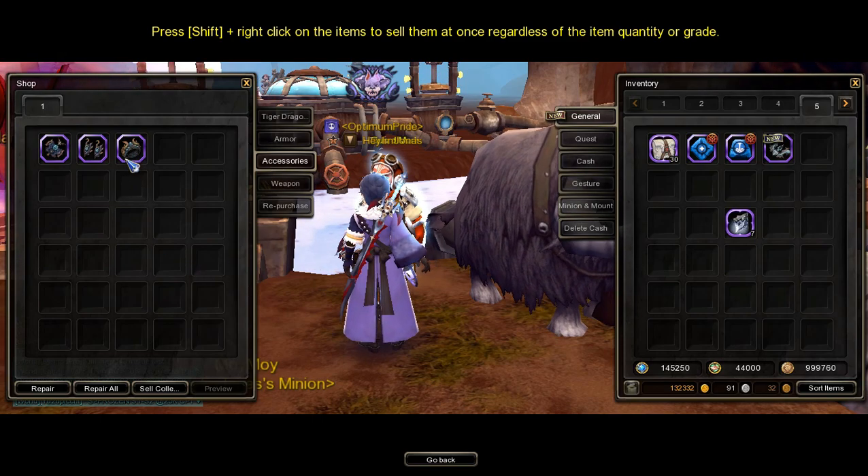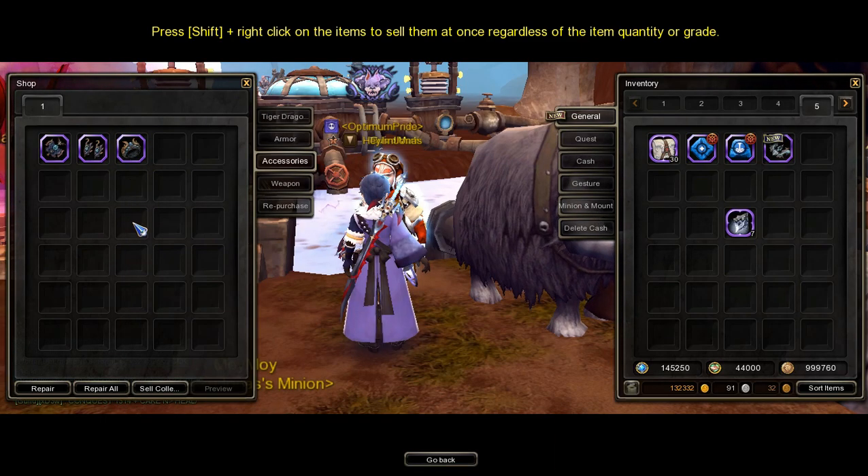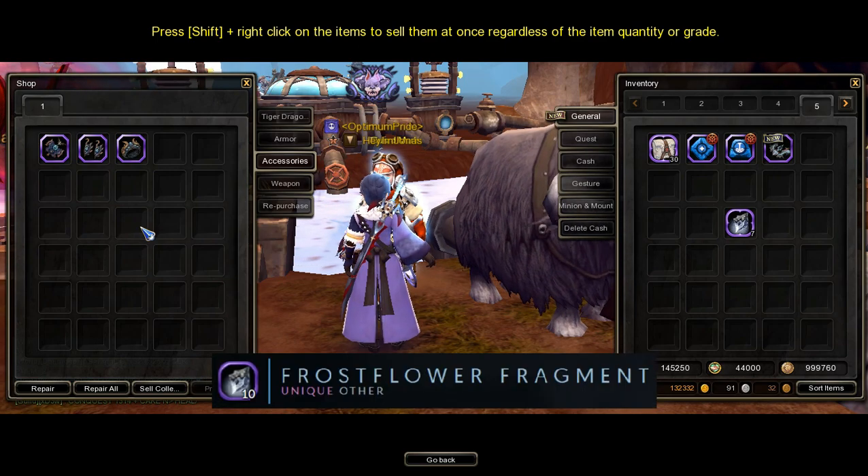Important note: to farm for other parts like rings, the farming process is the same just like for the weapon — you'll need to collect frost flower fragments.